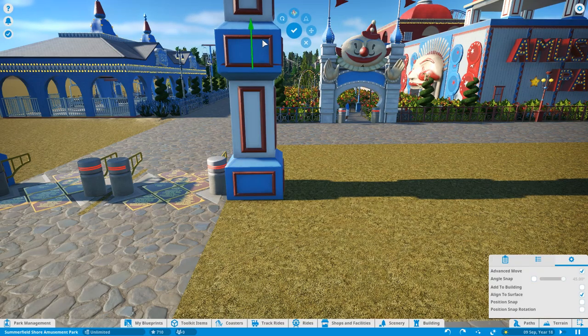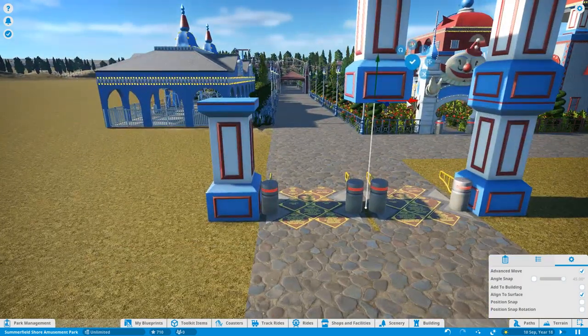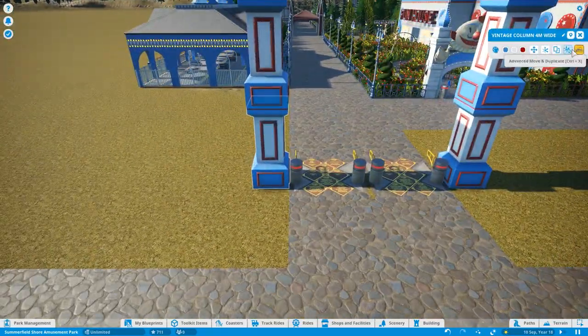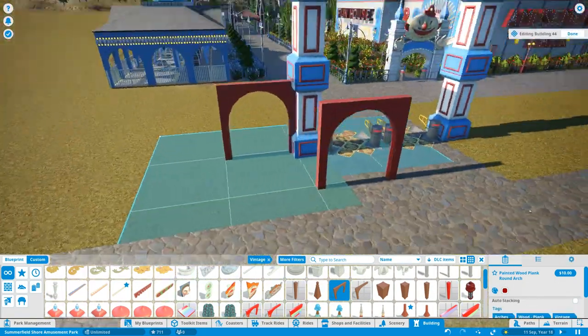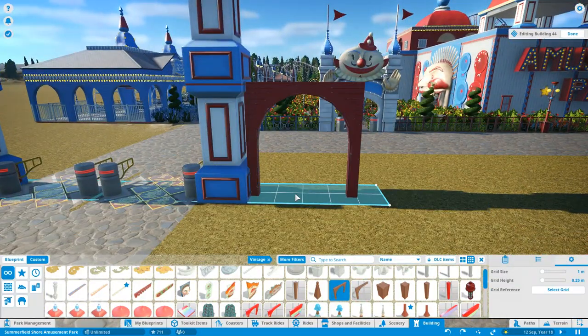Here we are, episode 8, and I'm starting off by building the entrance area to the park because in the next episode, number 9, we're going to be opening the park for the first time - getting people inside, seeing how they react to the various different rides and pathways, seeing which areas and rides get busy.